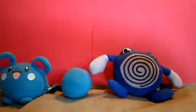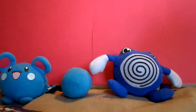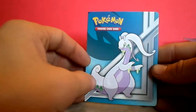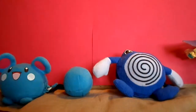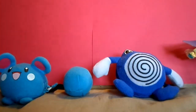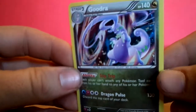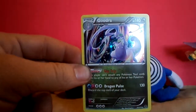So we got a Phantom Force pack, a little booklet. It's got little card sleeves and a holder for it. That's pretty cool — carry around your best stuff in your pocket. We got a Primal Clash booster pack, and our final card in here is Goodra with 140 HP.